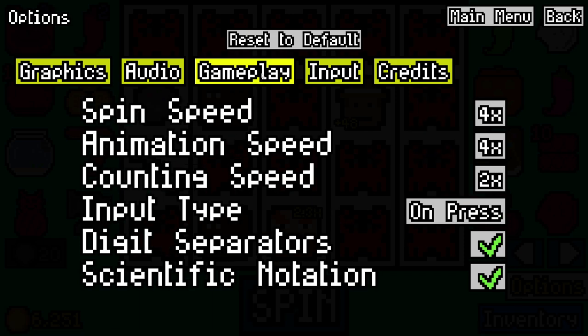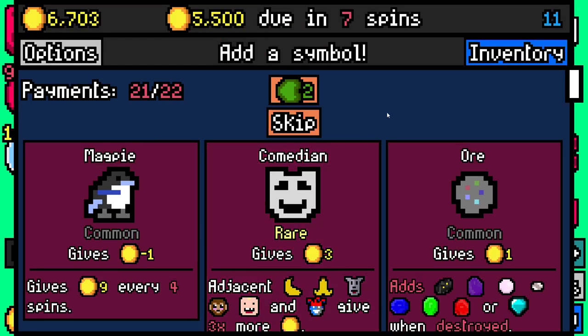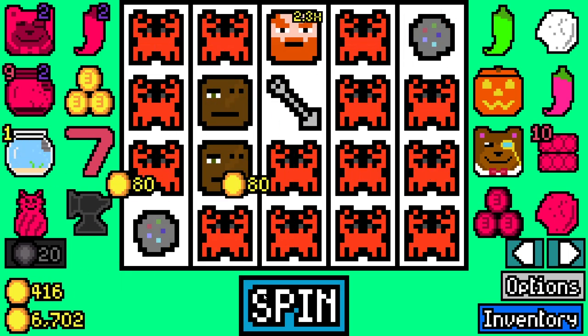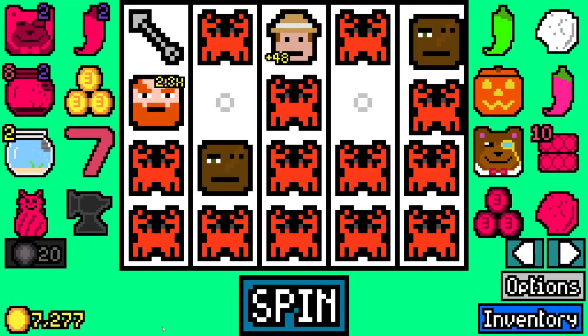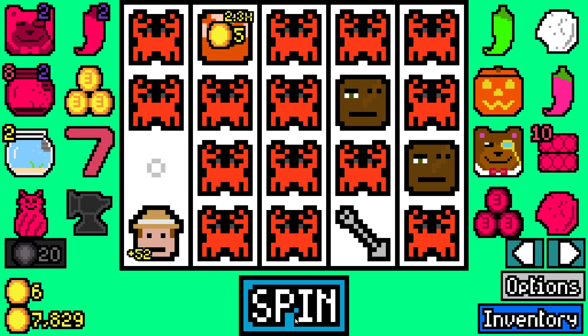Is there a way to turn that off? I feel like that's good but not for 10,000 - why is it doing it at 10,000? I think it should do it once it gets big enough to go off the board. Especially now with the separators so you can see how much you've got a lot easier - when it starts to go off the board maybe then you put it in scientific notation. 10,000, that's just kind of weird.